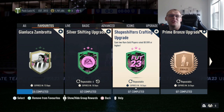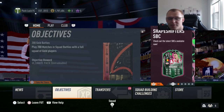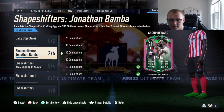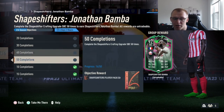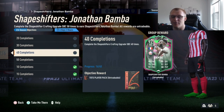Welcome back to the channel. Today I'm going to show you how to grind the Shapeshifters crafting upgrade — this is going to be an SPC that's really easy to make. For the next 18 days, I'll show you how to do it and also how to unlock this amazing-looking Bomba card in the objective section. If you complete that SPC 50 times, you get this card along with all these bonus packs along the way.